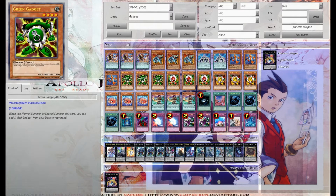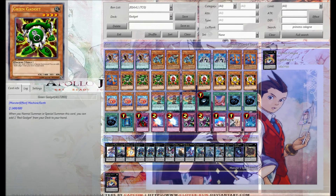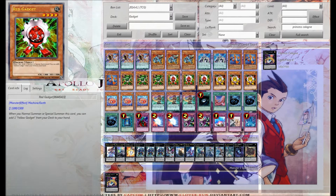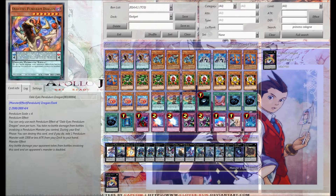Then we have three Gear Frame. I find three Gear Frame still good because you can normal summon the Gear Frame and then use your pendulum summon to do a bunch of crazy stuff with these guys. And then we're using all nine gadgets. You don't have to use nine gadgets — you can use other spells and stuff. I personally like nine gadgets, especially with the idea of being able to drop three or four of them down and search for all the cards that you need.